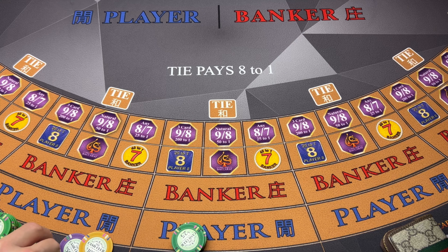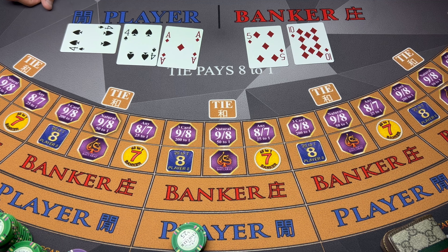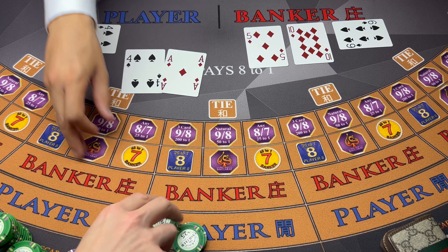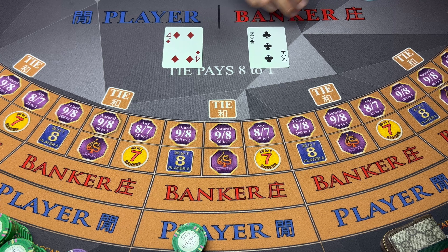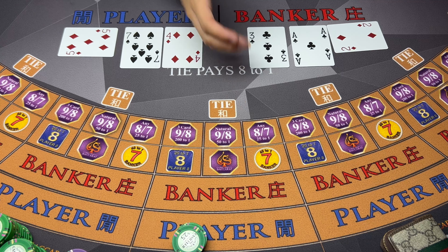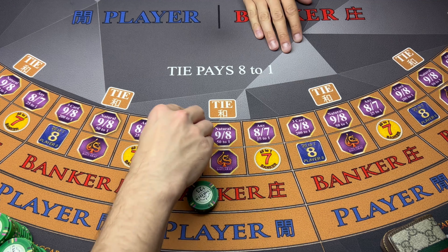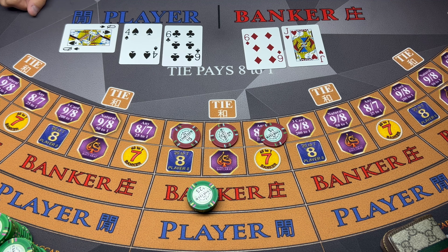We'll just keep that $100 on the player. Nine - player wins. Let's keep putting these hundreds to the side. Tie - six. Switch this up to the banker for $100 bucks, and we'll cover these guys. Nine - six - banker wins.